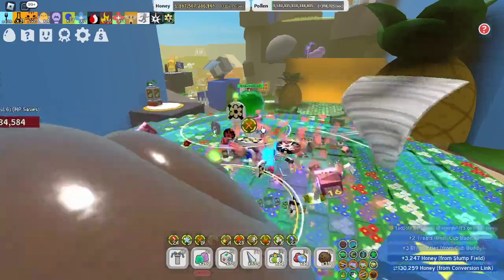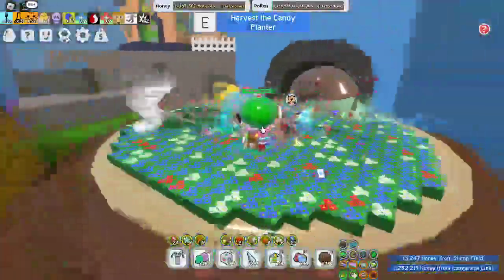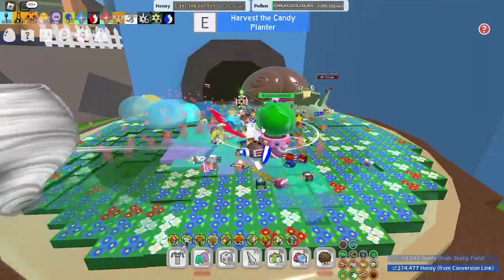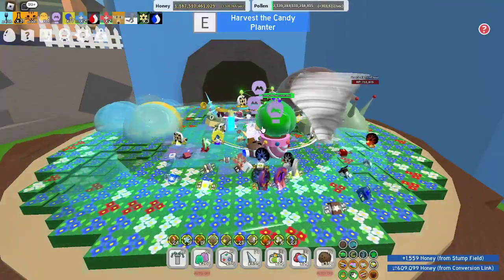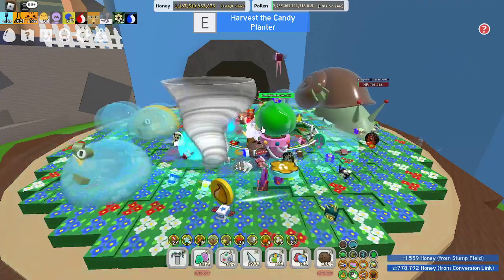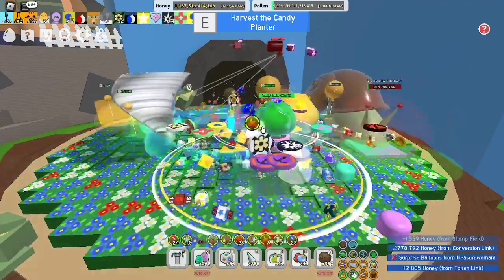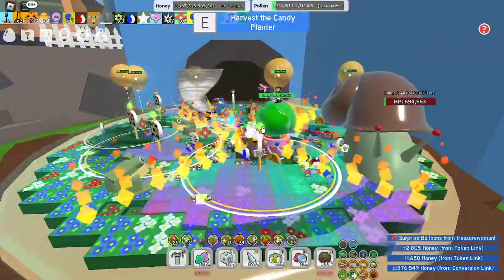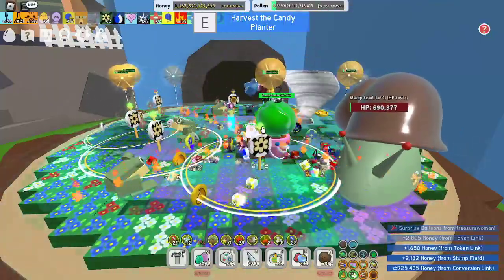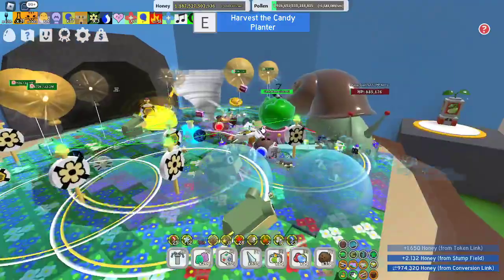I'm going to show you this candy planter. If you plant it three times in a row at the stump field, you'll get ten glues in one go — you have to do it on the third go. This is the second go; last time I got like one glue, but I'm going to see what I get this time.